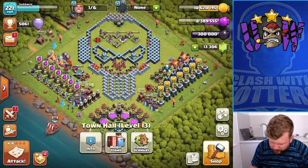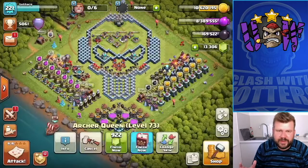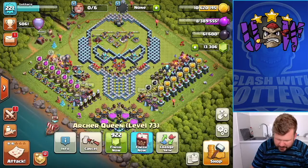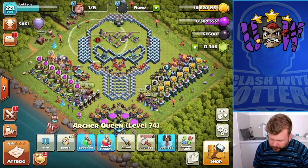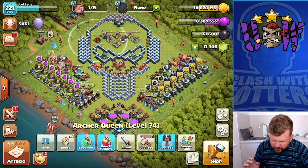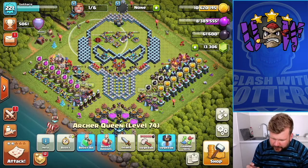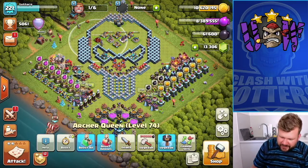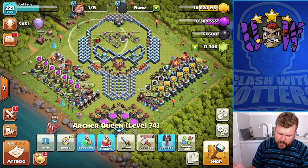Let's go straight back in and do it again. We've got another Book of Heroes, so that's now done. Now I could use the Hammer, but I don't want to — obviously I've got that 61,000 Dark Elixir, so that's why you would use the Hammer and then farm up.